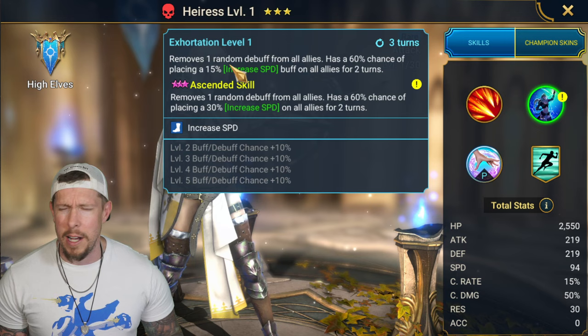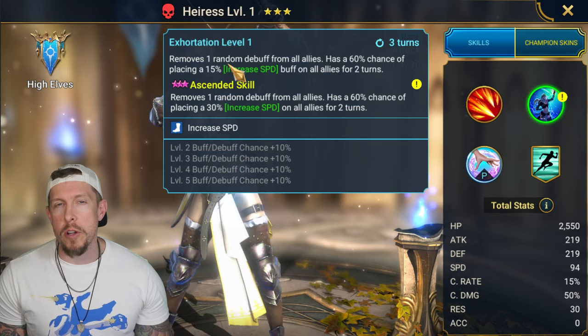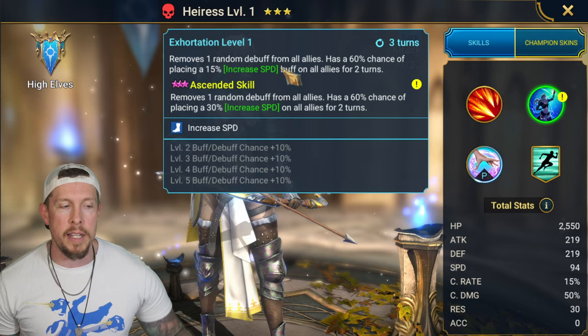Sometimes you don't need the full cleanse. There are a lot of champions out there with two random debuff cleanses, like Gerda Bog Brew for example - often more than you'd think you only need one or two cleanses, depending on where you're using that champion. Don't be discouraged or immediately dismiss a champion just because they're only removing one or two debuffs. One random debuff will cleanse the stun and place increased speed, all on a three-turn cooldown.